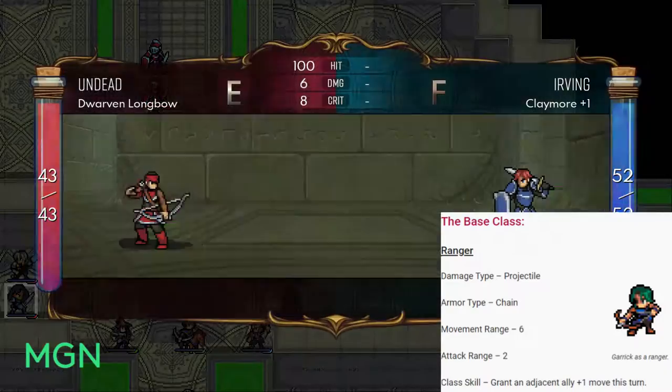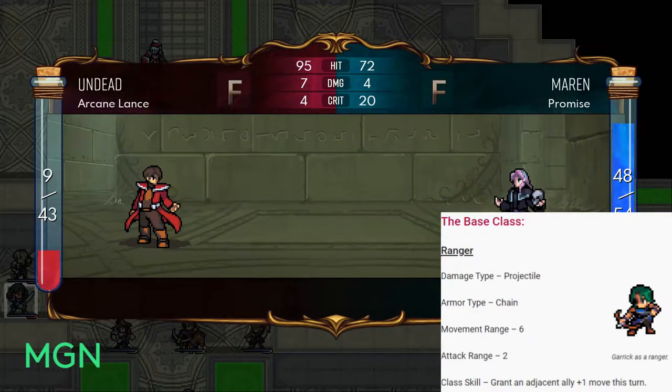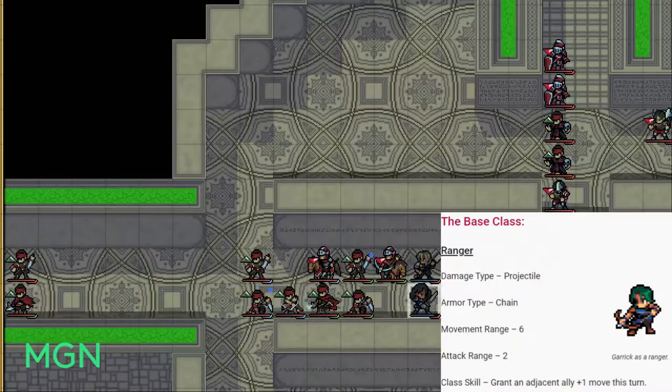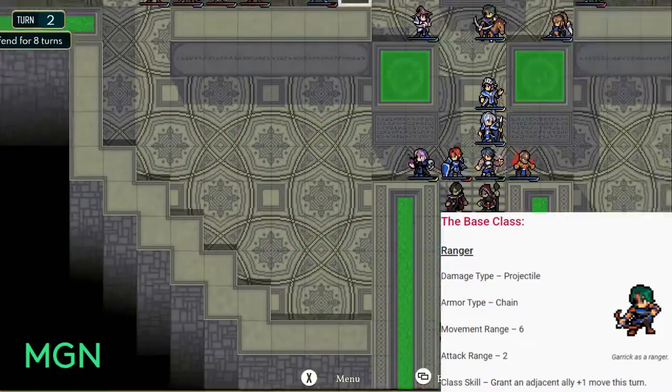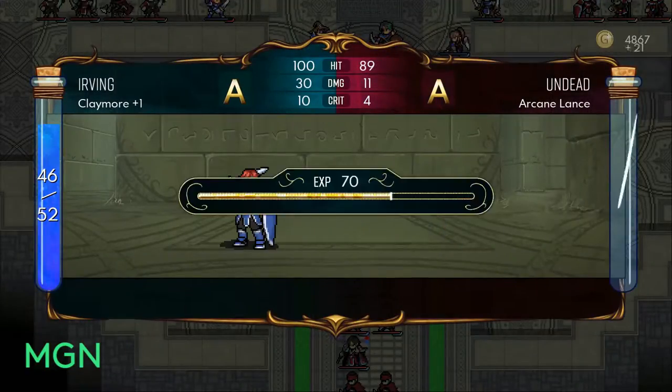The class skill for Ranger is to grant an adjacent ally plus one move this turn. So you move next to an ally, use your class skill, and then when you select that unit and have them take their turn, they can move an extra tile.